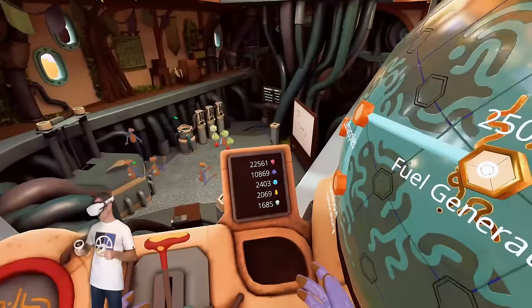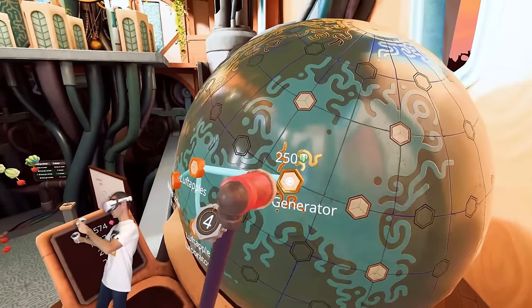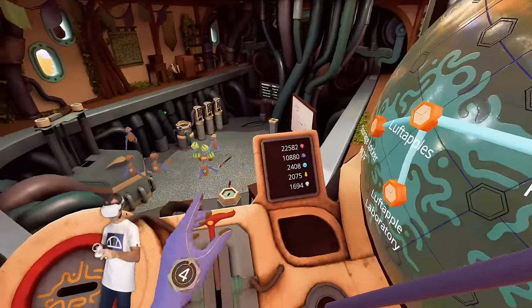All right, so let's jump in here. Let's have a look at where we're going. We've got to get this thing — fuel generator. Nice, that one's going to cost me 250 luffed apples.